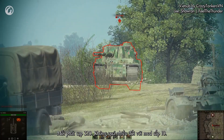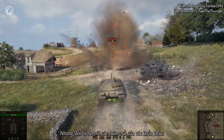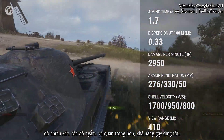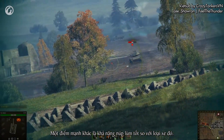Its damage per shot is 320 — not much for a Tier X tank, but this is well compensated for with its other gun characteristics: accuracy, aiming time, and most importantly, excellent damage per minute. Another advantage is good concealment for its type.